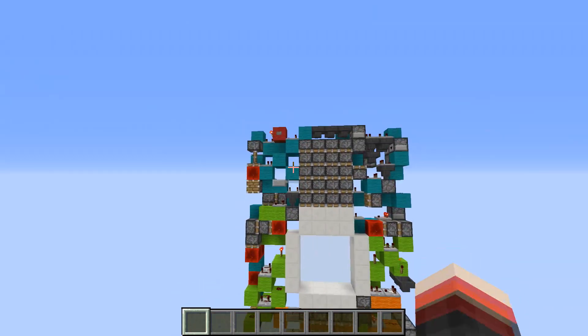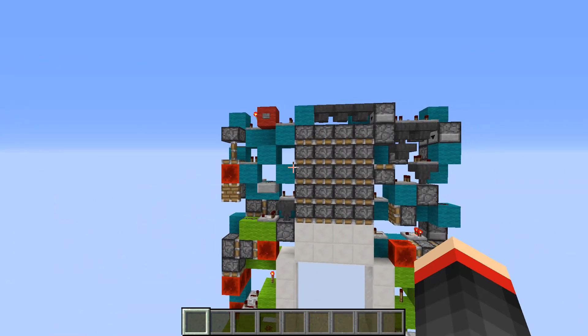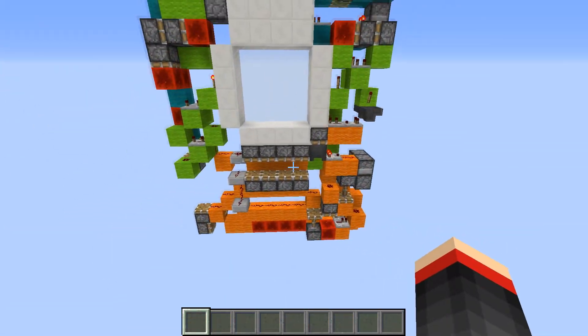Here's a version with the circuit color coding: cyan is the quad, lime is the redstone block double extenders on the side, and orange is the closing.